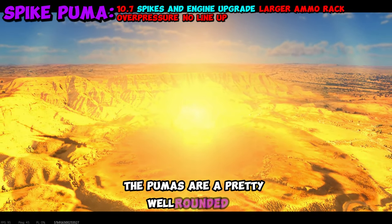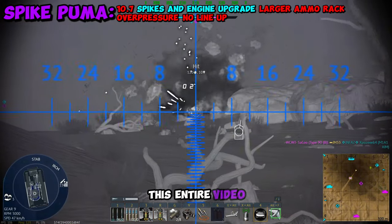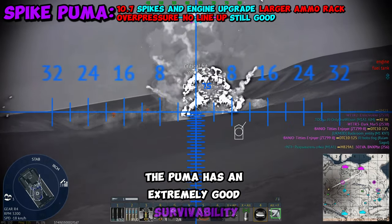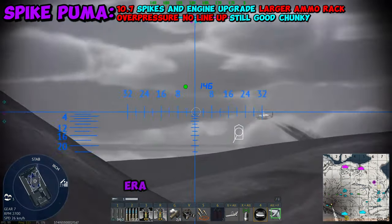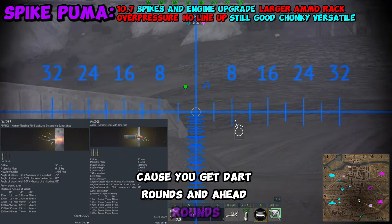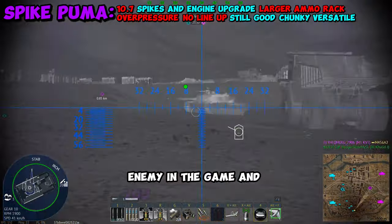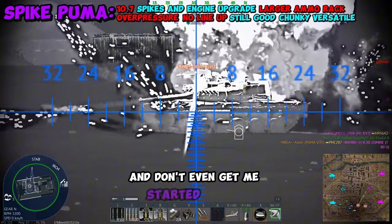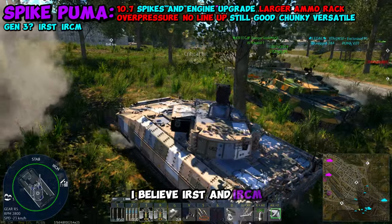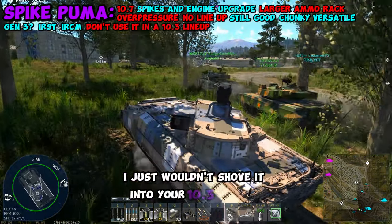Overall, the Pumas are a pretty well-rounded IFV. So even though I've been trashing on the 10.7 Puma this entire video, you can still do very well on this thing. For being an IFV, the Puma has extremely good survivability just because of the amount of ERA slapped on the sides. In addition, it's very versatile because you get dart rounds and AHEAD rounds along with spikes, meaning you can fight basically any enemy in the game and still come out on top. And the electronics are great — you have Gen 3 thermals, IRST, and IRCM. So overall it's a very good IFV; I just wouldn't shove it into your 10.3 ground loadouts.